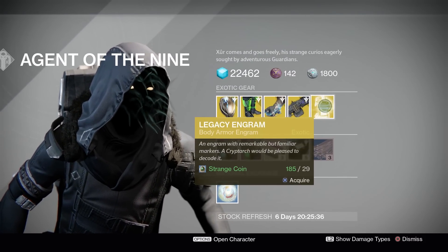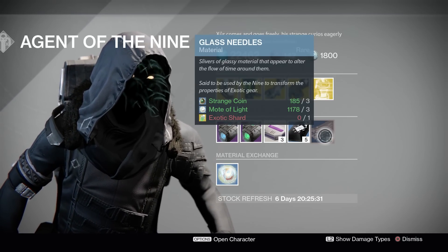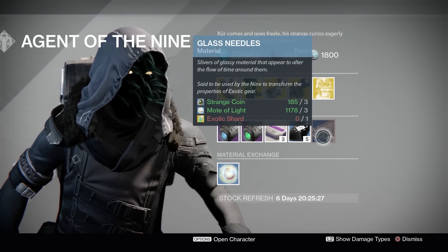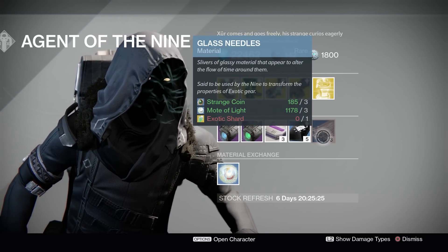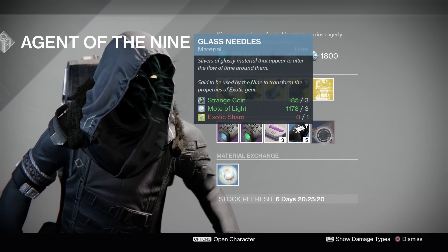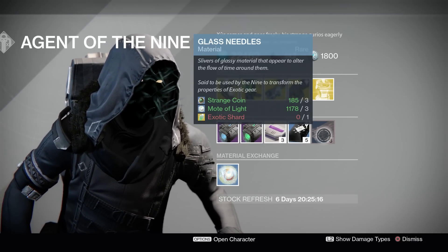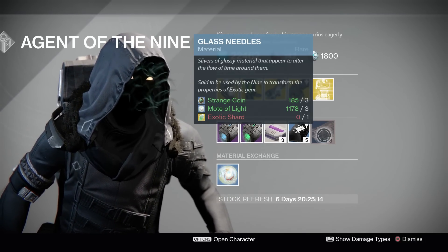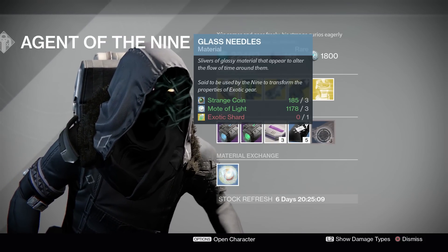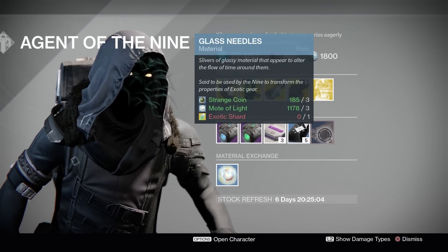Don't buy this if you're looking for year two stuff. Moving on to Glass Needles — this costs three Strange Coins, three Motes of Light, and one Exotic Shard. This will change your perks and stats like Discipline on your exotic armor. So let's say you want Discipline but you have Strength — keep rolling Glass Needles until you get that Discipline. Or let's say you have sidearm ammo but want sniper ammo — keep rolling until you have that perfect roll. That's the reason for Glass Needles.